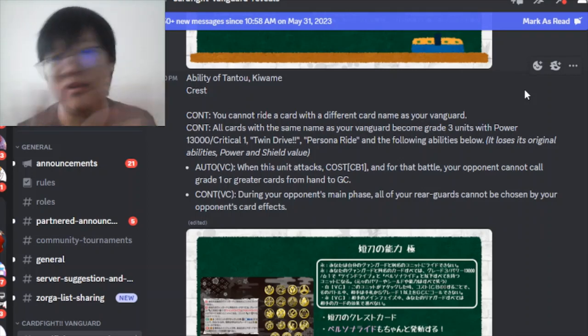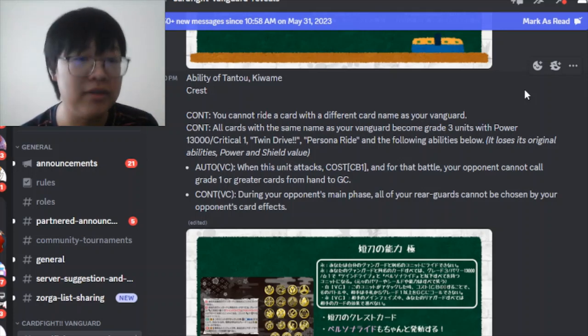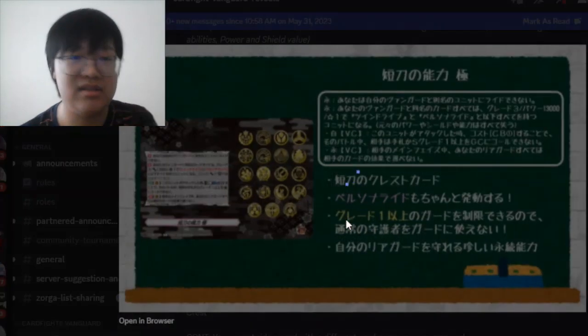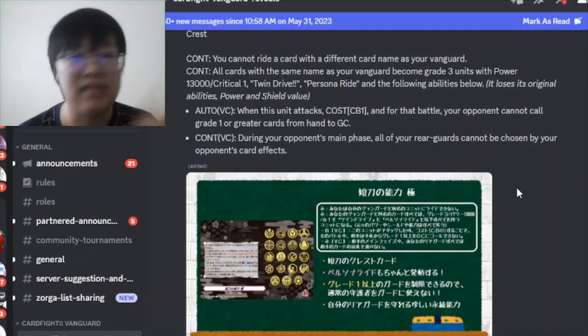For the Tanto crest unique skill: auto, when this vanguard attacks, counter-blast 1, and for that battle your opponent cannot guard with 4-shield or greater cards - something like Chrono Jet's effect. The continuous vanguard skill is that during your opponent's guard phase, all of your rear guards cannot be chosen by your opponent's card effects - so this is technically anti-Guard Dive. That's kind of very funny.